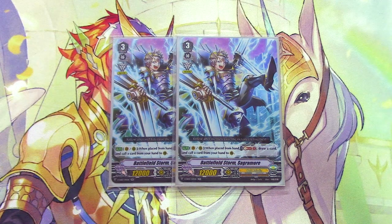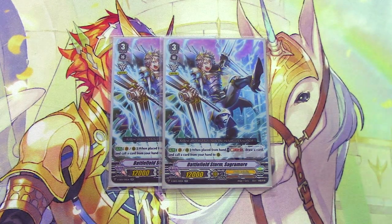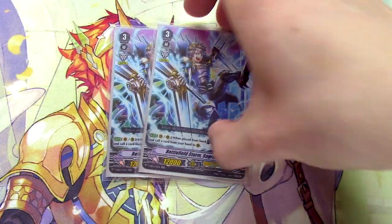Lastly for grade 3s, 2 copies of Sagamore — just a good card. Vanguard or Rear, when placed from hand: Soul Blast 1, draw a card, then call a card from hand to rear. It helps proc abilities of cards placed by card ability like Dindrain and Barangaria, and calling cards by ability activates Gurgit's skill to give them power. I'm only running 2 for space, and since Sagamore doesn't do anything when called from the deck by Gurgit's skill, I don't want it to be a vanilla grade 3 off the top.